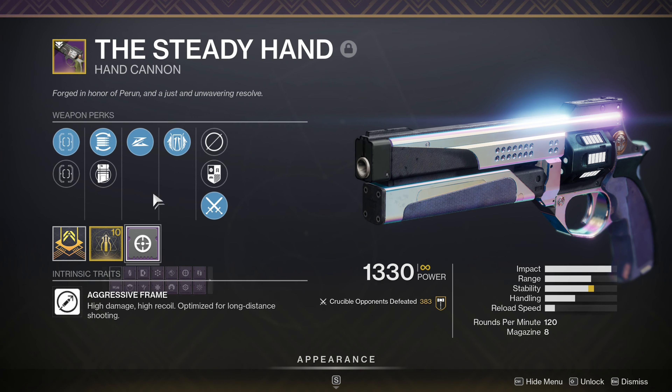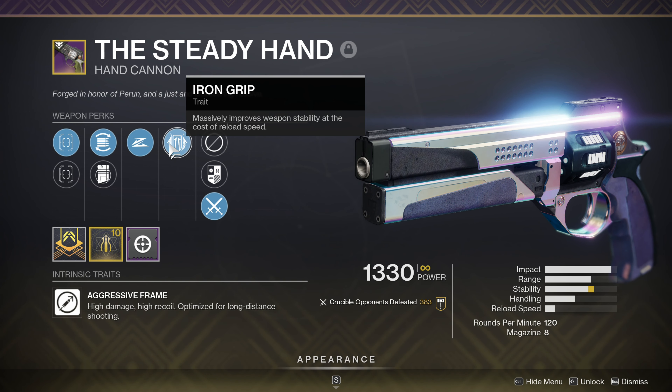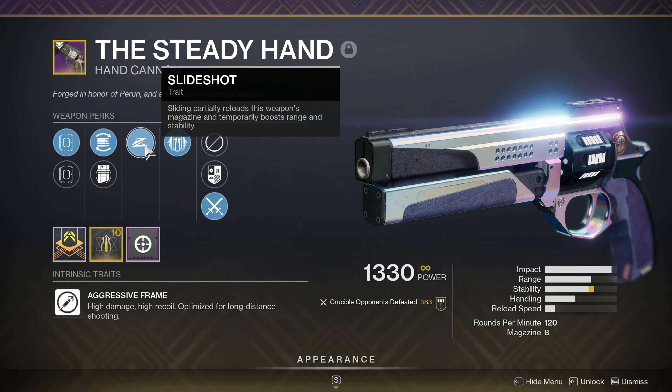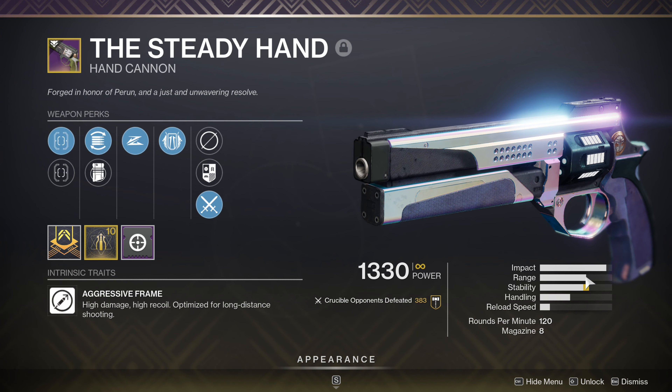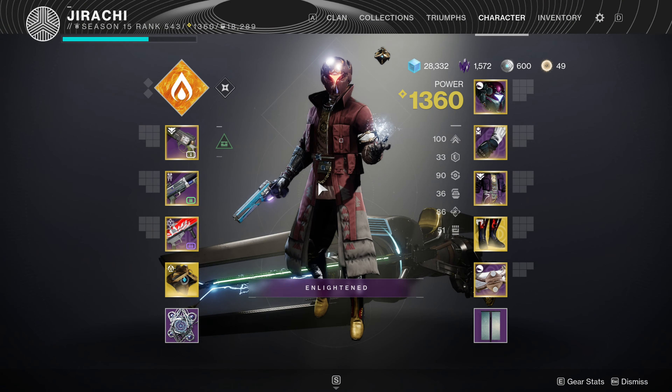It is going to be the Steady Hand 120 RPM hand cannon. The perk and the reasons why is because of Iron Grip. I know there's probably better perks, but for me personally, I like Iron Grip just because of the stability that you can get with this weapon. Most 120s have an insane kick and pairing that up with Slideshot really, really helps it.